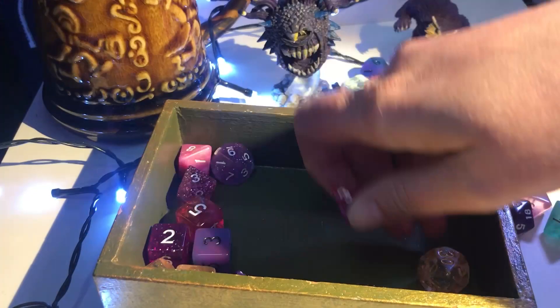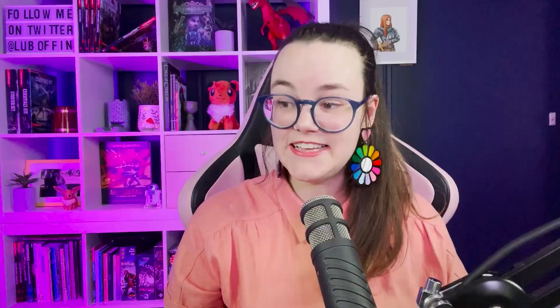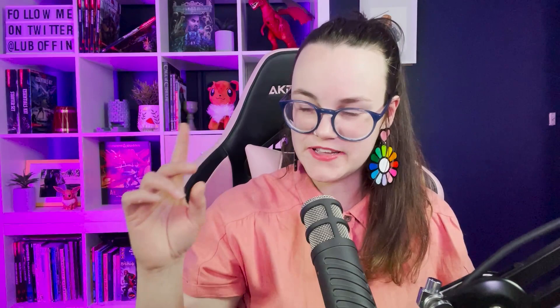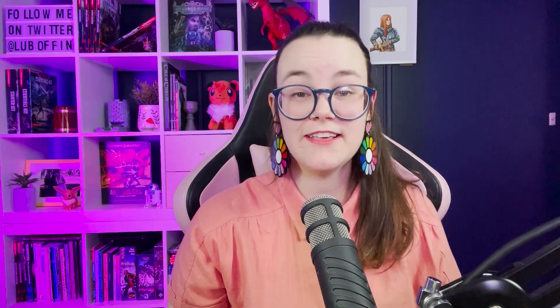Oh please let it be Stealth! Rolling d4 — we get a two, so that's Insight, and also Persuasion. We didn't get Stealth but we got Persuasion, that's okay. For the Urban Bounty Hunter tool proficiencies we roll d20 — a six gives us the Flute, and a one for the second. For equipment: a Quarterstaff, an Arcane Focus, a Scholar's Pack, a set of Traveller's Clothes, and a pouch containing 20 gold pieces.